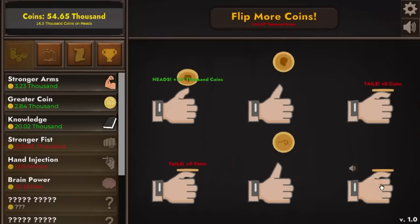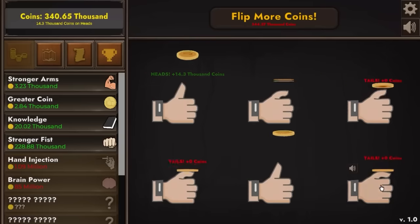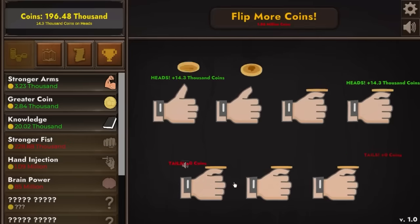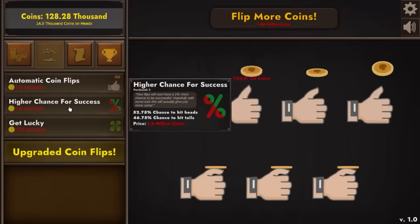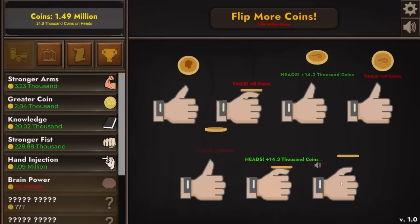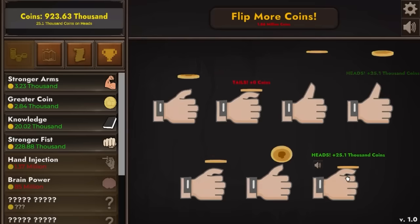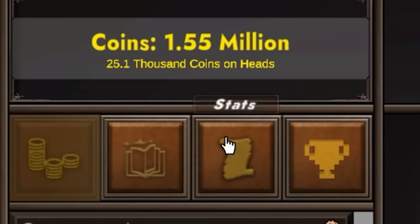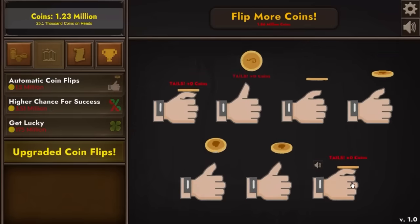We've already made another $330,000 back, so we're going to milk this particular upgrade for a little while. I'm also going to flip more coins and buy another higher chance for success — now it's about 55 to 45%. So we already actually have a 10% advantage, which is really big over the long term. Let's buy another $22,000 upgrade — now we're getting $60,000 per successful flip. Stronger fist — I'm going to buy whatever, just spend all my money on those. I don't know if it was cost effective but I did it anyway — $61,000 per flip.